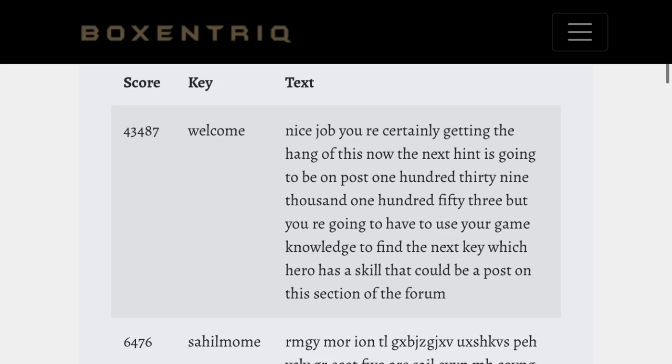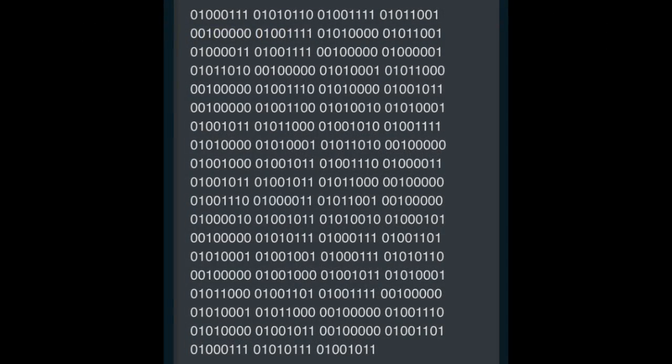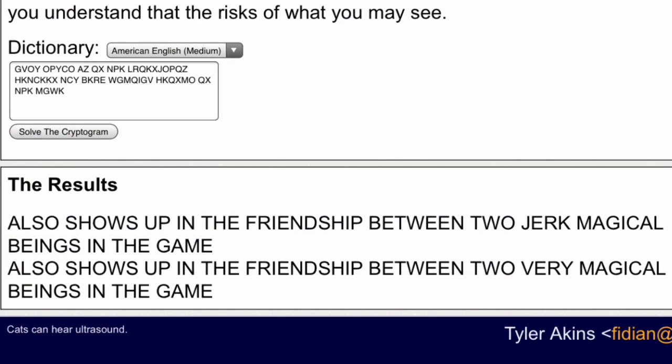The Discord group for Disney Heroes started looking through some stuff and we found the next code. We went to the patch notes — the post number it gave us — and it gives us a binary number. If you put that in, it gives us a weird code, and if you put that into another decoder, it says it 'also shows up in the friendship between two very magical beings in the game.'